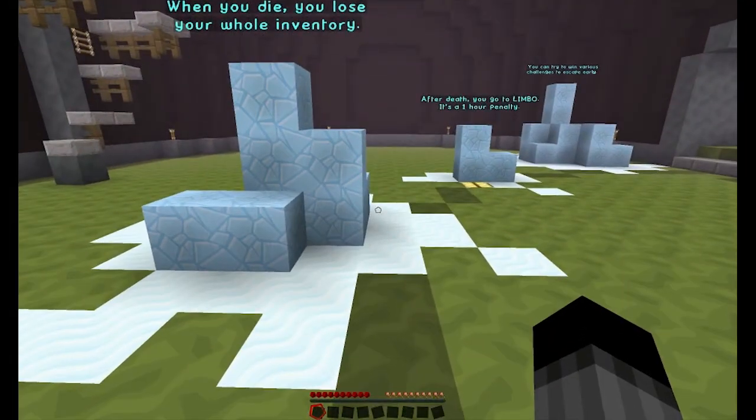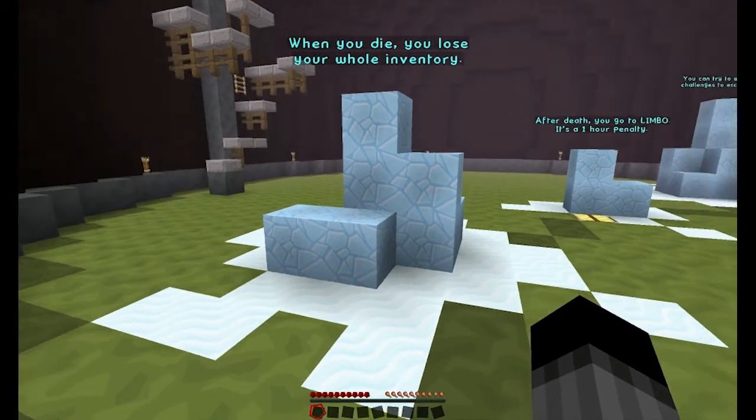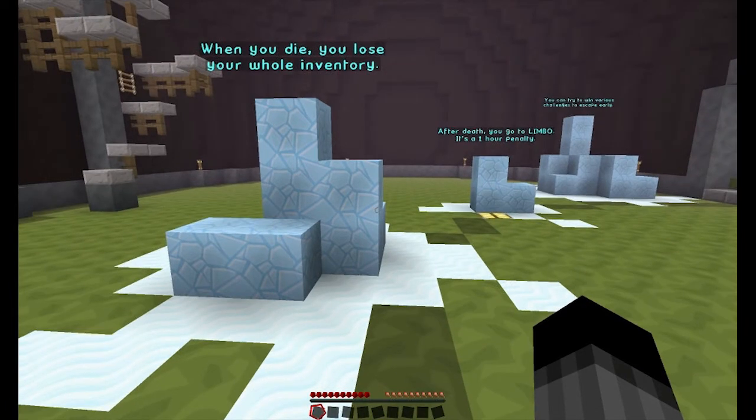This is a hardcore server, but unlike a normal one, you're not permanently banned or kicked when you die. Instead, you go to a place called Limbo — it's in the End dimension and it's actually quite well done. You have multiple choices: you can log out and come back in an hour to continue playing, or you can sit in the Limbo area and just chat, since the server community is very friendly and helpful, and you can ask for advice or find out where people's bases are.